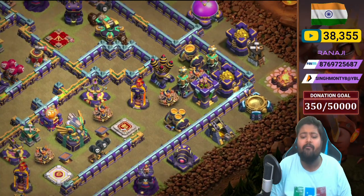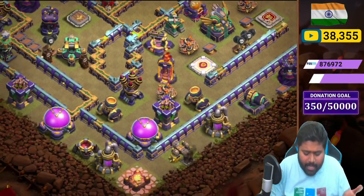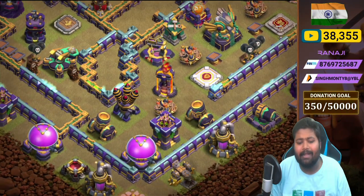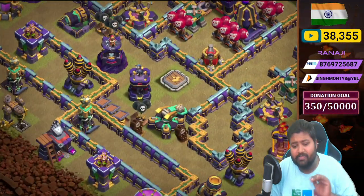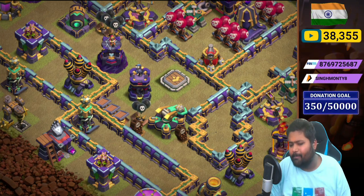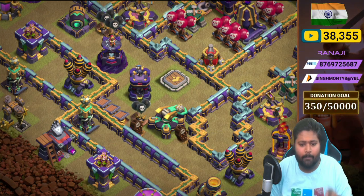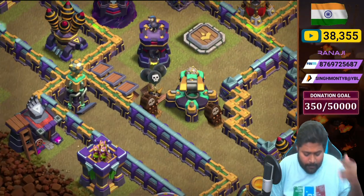On the right side, the 3 o'clock compartment, we placed two Hidden Teslas, Archer Tower, two Mortars, and Air Defense here and here. One Archer Tower, two Mortars, and Air Defense as well — another heavy compartment. There's also a Scattershot in this compartment with Royal Champion and a few traps: spinning trap, skeleton trap, Black Mine, and Bomb Tower.